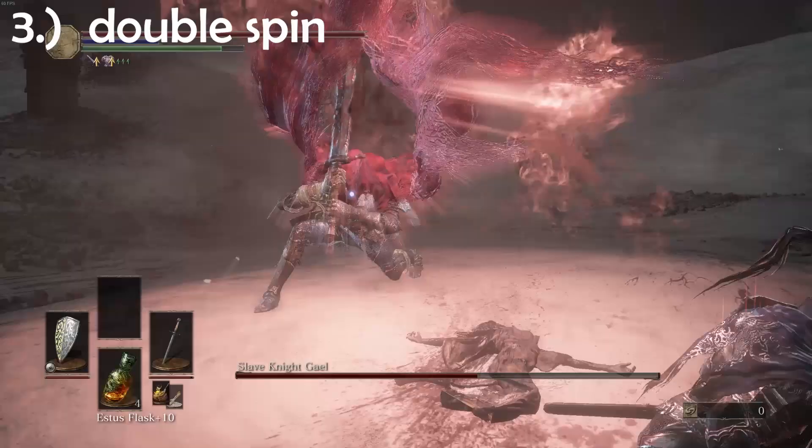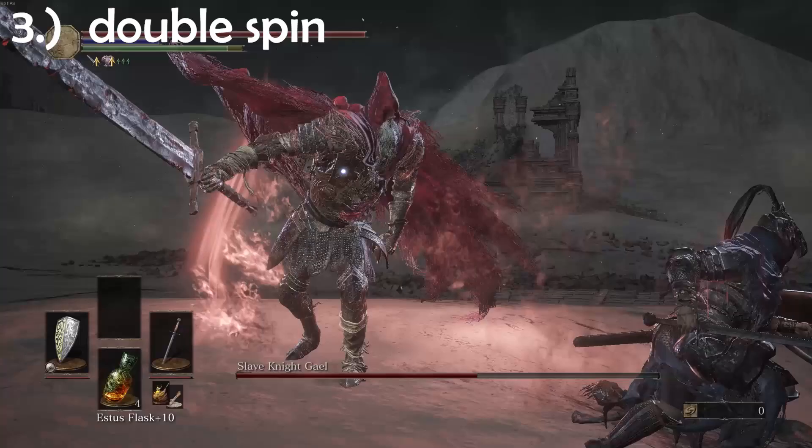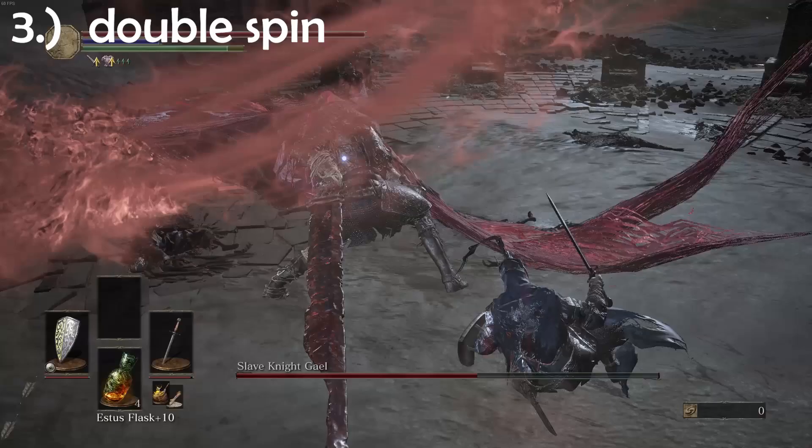Number three: he crouches down and does a double spin attack. You want to roll this one to the right and then attack and then get away again. The reason you want to roll this to the right is because of the way his cape moves.